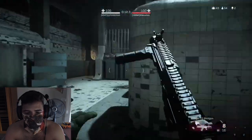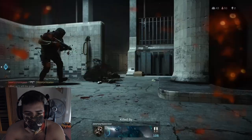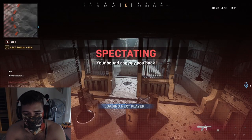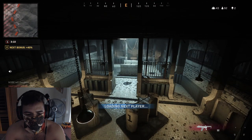Tip 12: Loadout drops fall from the sky and allow you to select one of your multiplayer classes. You only get one choice, so choose wisely. Tip 13: Make sure you have a Battle Royale class set up before jumping into the game. Include a long-range weapon, a mid-range weapon, and smoke or a heartbeat sensor.